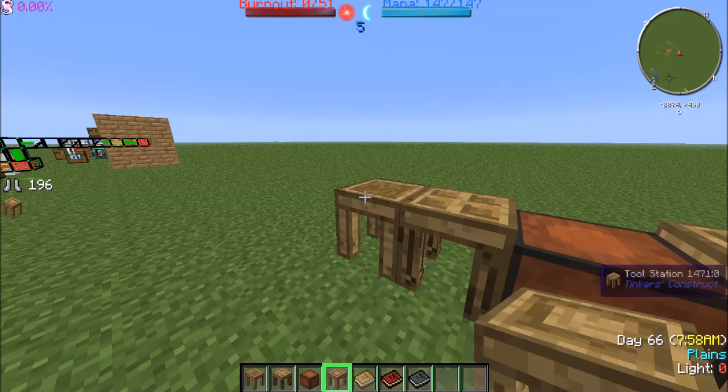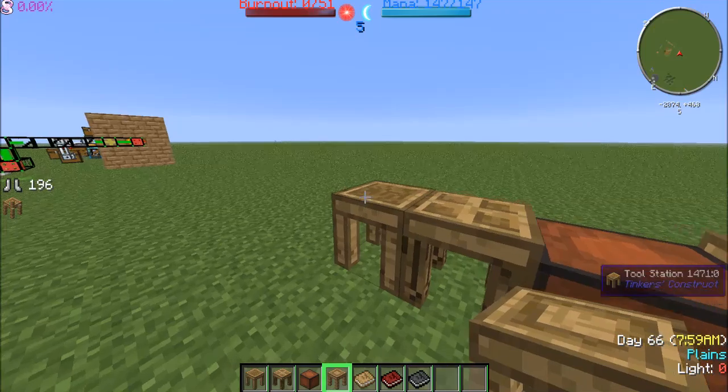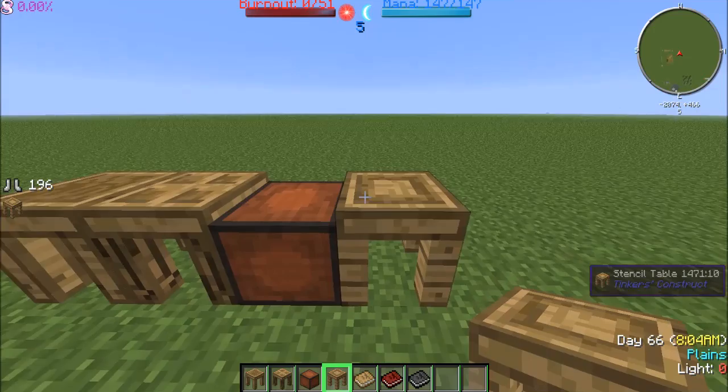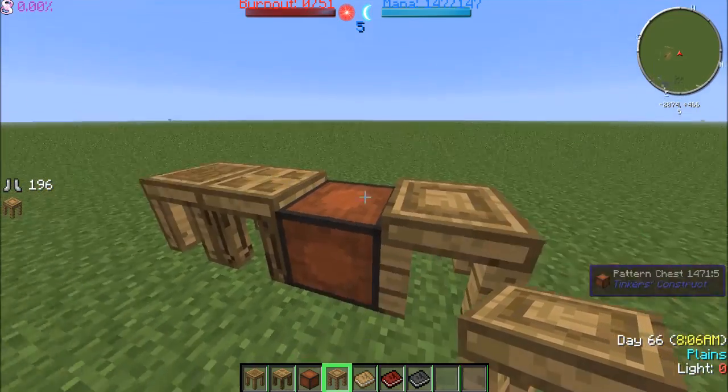Hello YouTube and welcome to another episode of Let's Learn the Mods. Today we're going to be learning about Tinker's Construct, specifically the basic starting tools as well as the modifiers. To get started we have a tool station, a part builder, a pattern chest, and a stencil table. These are what's required to get started.